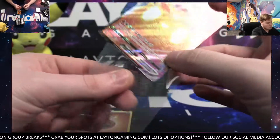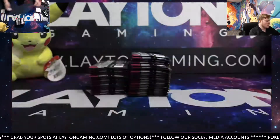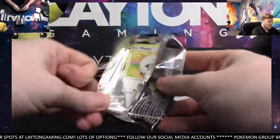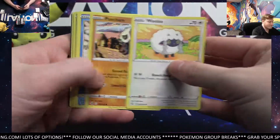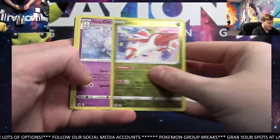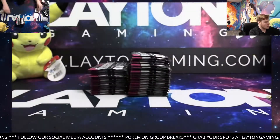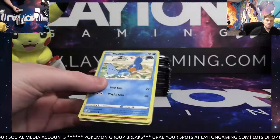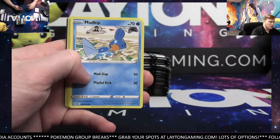That one is $159 a spot — pretty good value for the cost of about one hidden fates ETB. You can get into a break for a total of 16 different boxes: five hidden fates ETBs, five shining fates ETBs, and then six total tins which also have packs in them. So those are some interesting ones to check out for sure. For like the cost of one elite trainer box, you're going to get an energy type for the entire 16 boxes, so you can really do well.